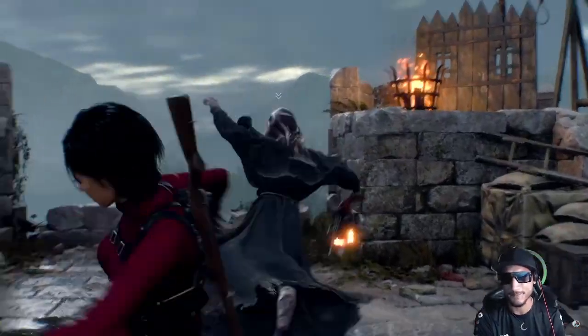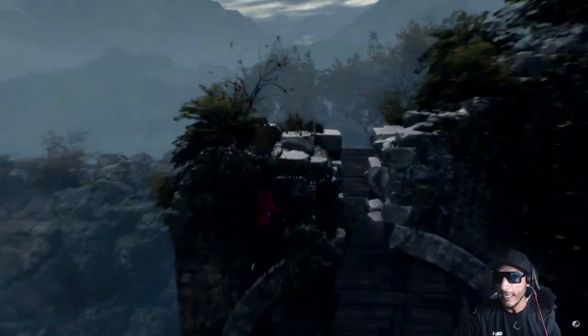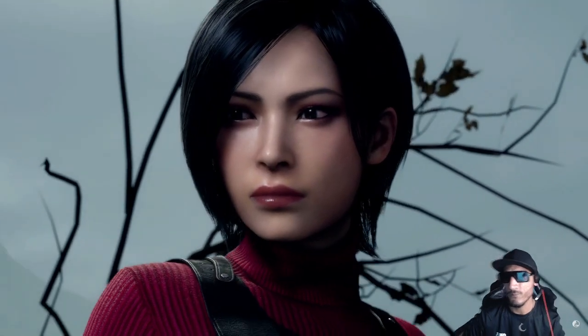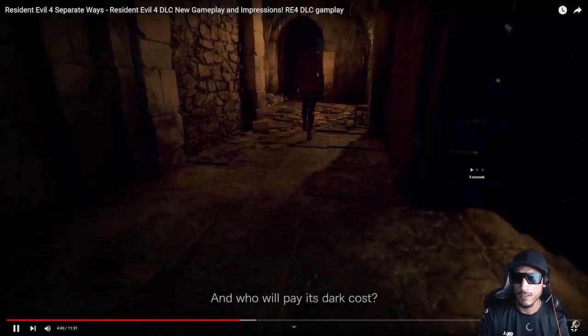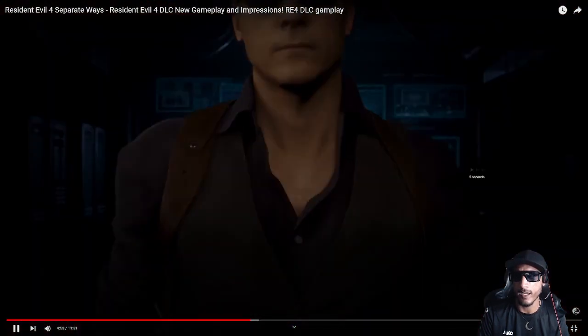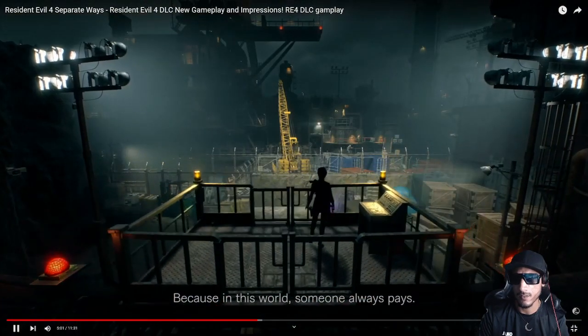Grappling gun — look at that. It's definitely going to make the gameplay more exciting, stomping enemies at the castle ramparts and the village outskirts, keeping distance from enemies by grappling to the head. It's nice to see a tool like this. If Leon was baby girl, then Ada is definitely mother.